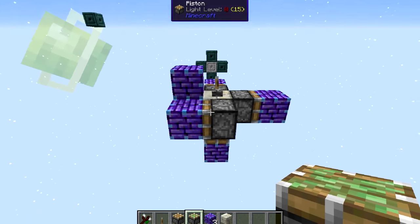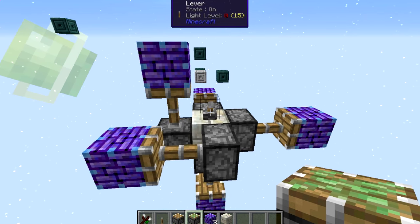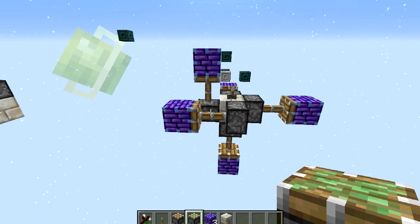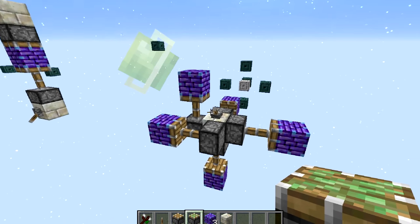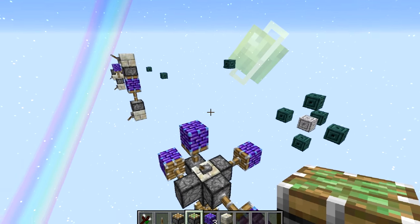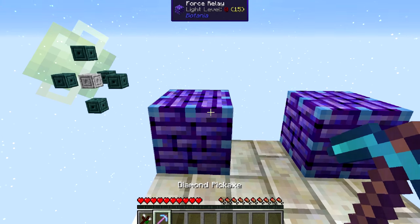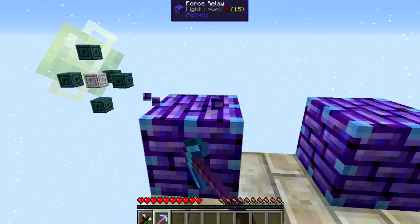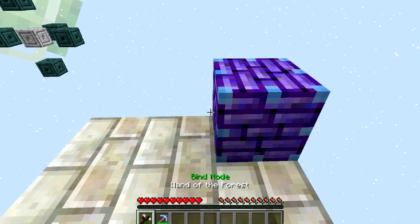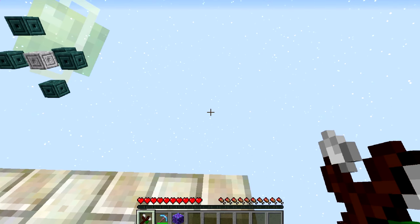This works in all directions — we've got pistons in pretty much every direction, and you can see all these blocks move out. That's pretty much the basics of moving blocks around. Something else to be sure of is breaking force relays. Make sure you don't use a pickaxe or anything else to break them — it gives you a warning, but if you go through it you don't get the block back. If you want to actually remove one, all you have to do is shift right click and it comes off.